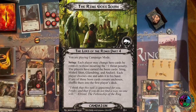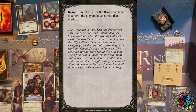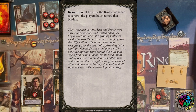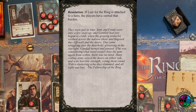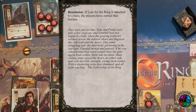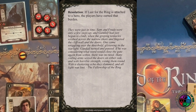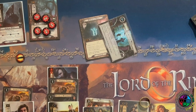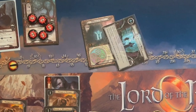Quest resolution: side A earned us all those boons, but unfortunately Lust for the Ring is still attached to a hero, so that burden is now part of our campaign pool permanently. That stinks — though it is thematic. The next quest will be The Long Dark. Hope everybody enjoyed the video — see you next time!